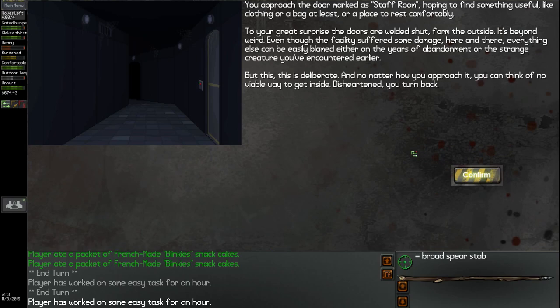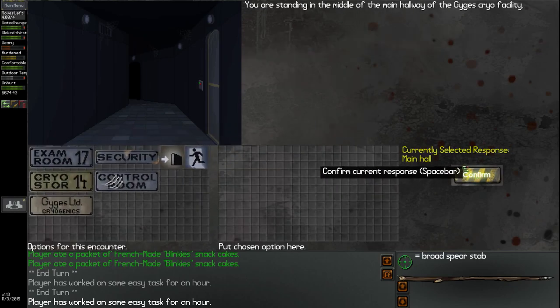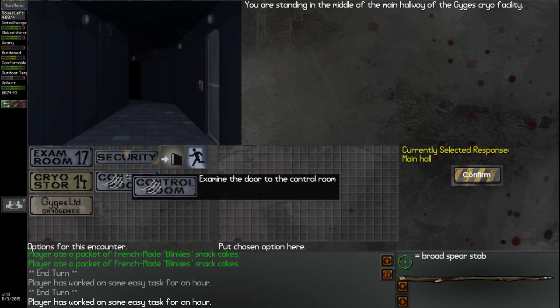You approach the door to the staff room hoping to find something useful, like clothing, a bag, or a place to rest comfortably. To your great surprise, the doors are welded shut from the outside. It's beyond weird — even though the facility suffered some damage here and there, this is deliberate, and no matter how you approach it, you can't think of a viable way to get inside. Disheartened, you turn back. Guess there's nothing to do in the staff room.